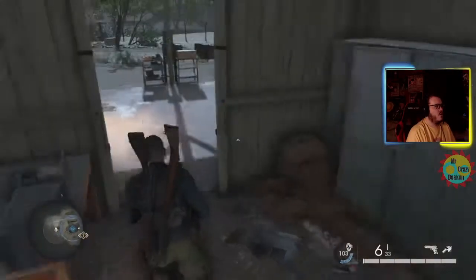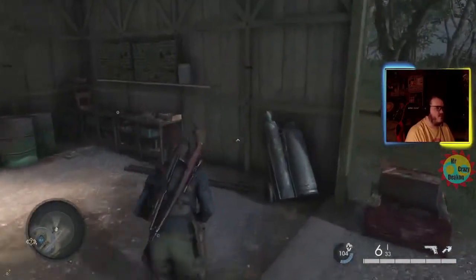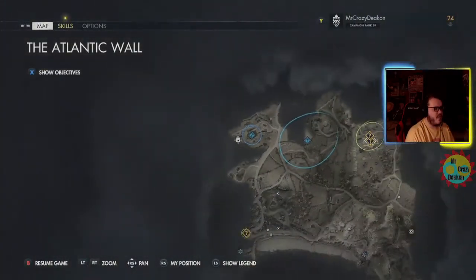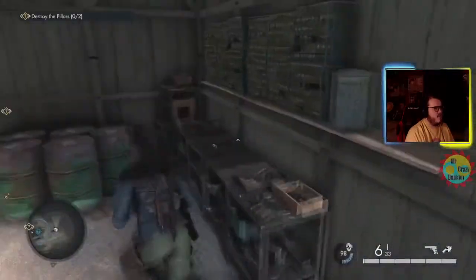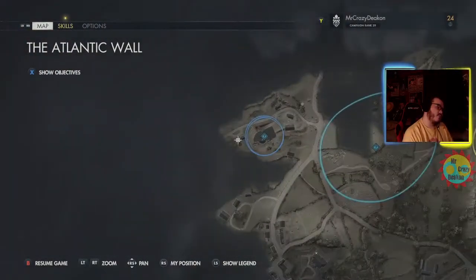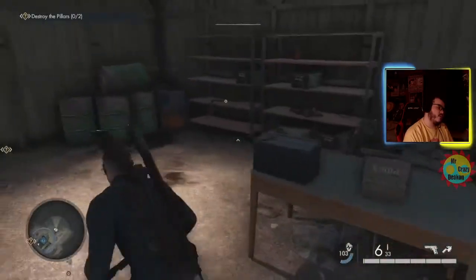Another set of bolt cutters — this is the third one I've found on this map, and there might be more. Top left of the map, there are bolt cutters on a bench right here. And also a crowbar — top left of the map, same building, just in the back right here.